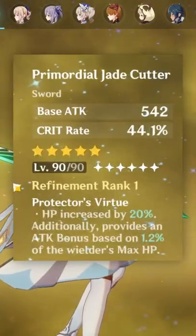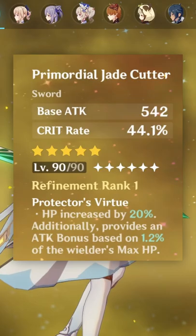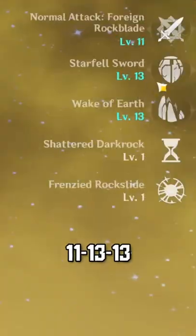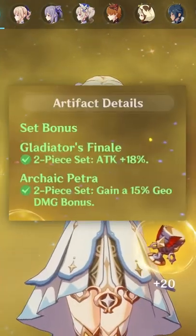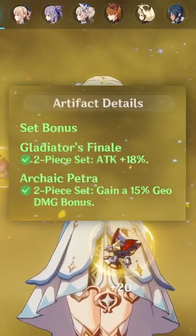Our weapon, we're using the level 90 R1 Primordial Jade Cutter. Talents are 11, 13, 13 — obviously C6. For artifacts, we're running two-piece Gladiators and two-piece Archaic Petra.